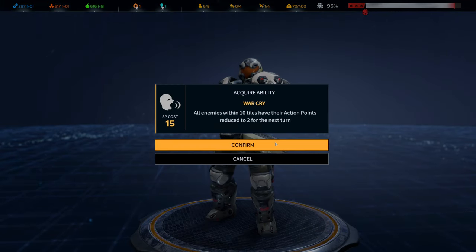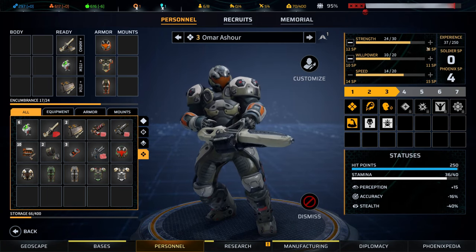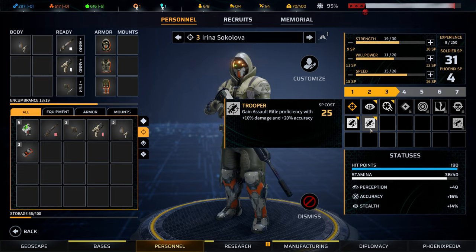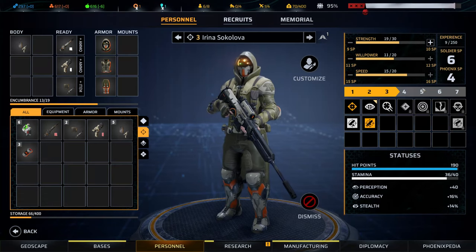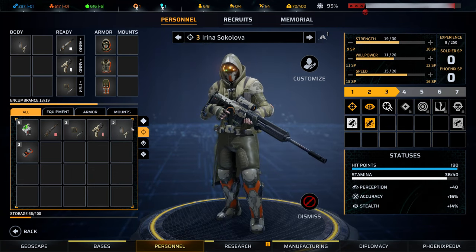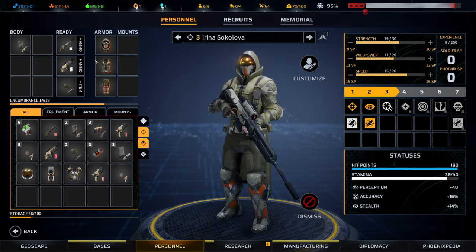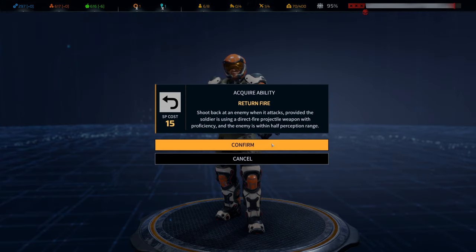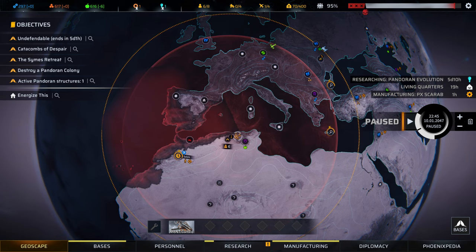Omar — War Cry seems very useful so we'll go with that, and we'll increase Omar's willpower and strength. Irina — we could give her Assault Rifle Proficiency and have her carry two long-range weapons, or we could reduce her Overwatch cost. Why not both? That should give her a lot of flexibility. Let's give her an AR-1, take away the pistol ammo, and give her some AR-1 ammo. Takeshi — he can return fire. We'll go with that and increase his willpower.